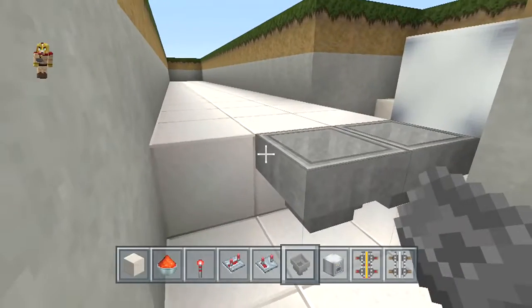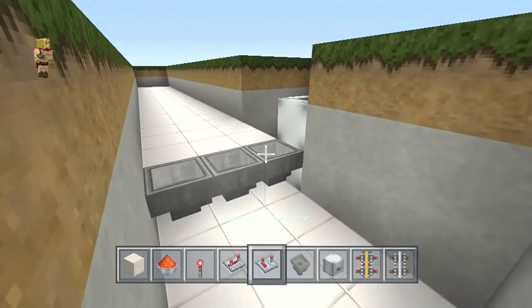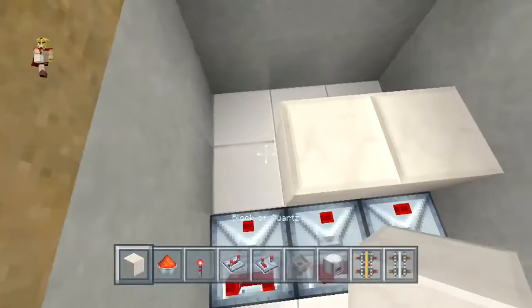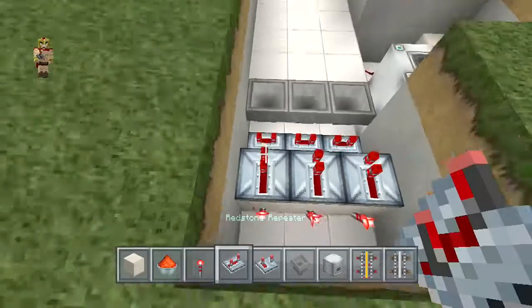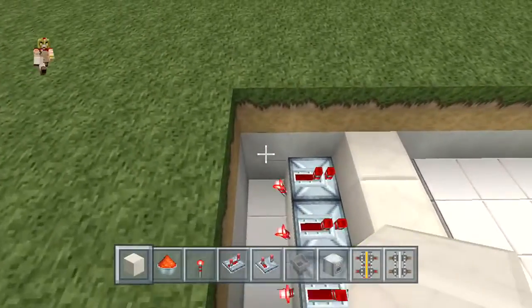Then what I want you to do is place three hoppers going towards that bottom dropper — they all have to be facing that front direction. Now I want you to place three comparators, a block in front of it, a torch behind it, a repeater right on top going forward, and a block in front of those repeaters and behind it as well.